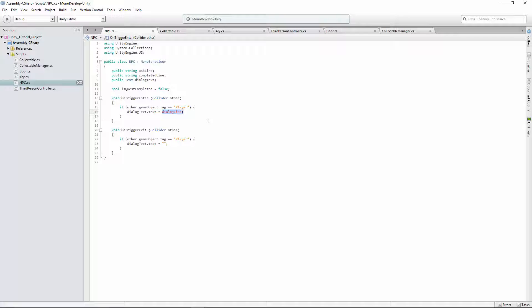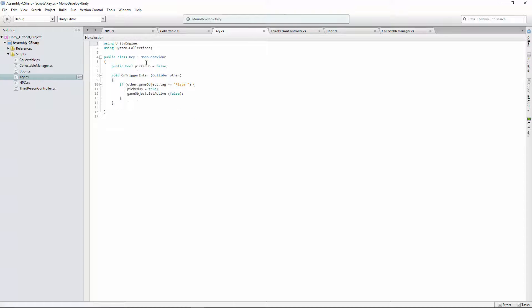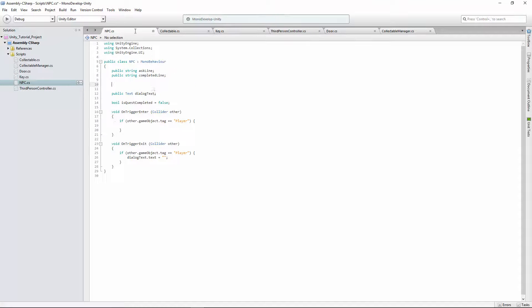Let's just delete this whole line for now. When you leave, we still want the dialog to disappear. We also want a reference to the key, but we don't need a reference to the key exactly — we need a reference to the game object the key is on so we can make that appear. We'll make a public GameObject and call it reward. That way we can later swap out the key for anything.